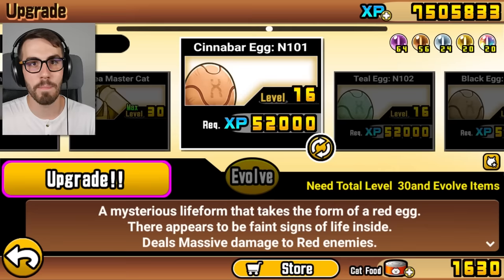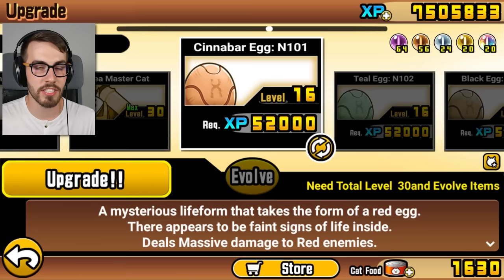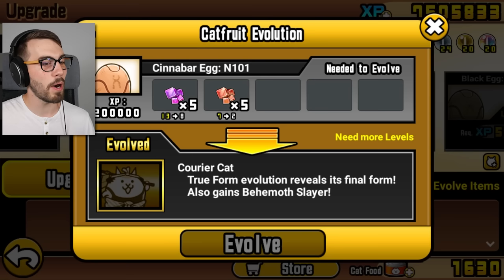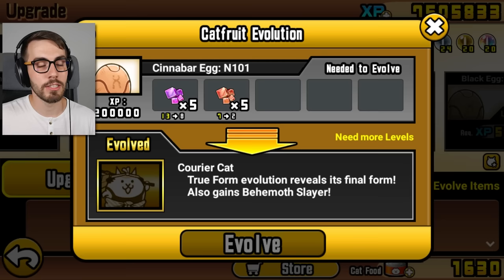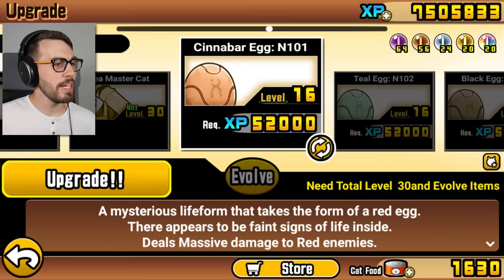Hey guys, welcome back to Battle Cats. Today is the day — I finally have enough Behemoth Stones to evolve Cinnabar Egg into Courier Cat. Just like every other egg, all it says is true form evolution reveals its final form and gains Behemoth Slayer. But that's not all. Something else happens to this guy when you evolve him that makes him one of the best anti-red units in the entire game. Allow me to show you what I mean.